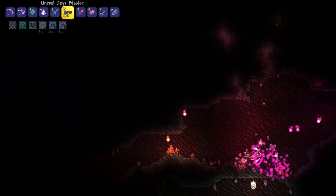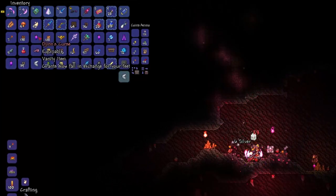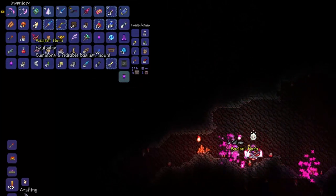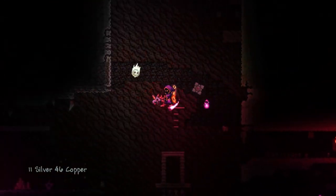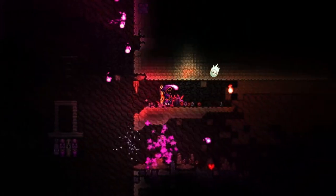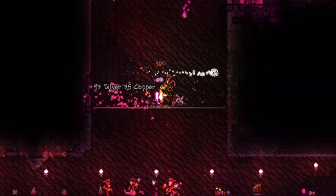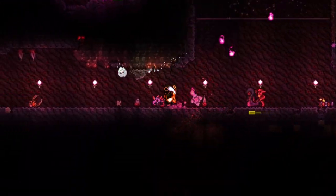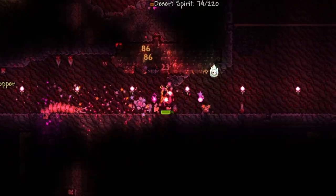Hello everyone, it's M10 here. I'm back with another video — this time we're looking at a new item in the Terraria 1.3.3 update: the Ancient Horn. This item is a new Basilisk mount which has a 2% chance to drop from basilisks in the underground desert during hard mode.